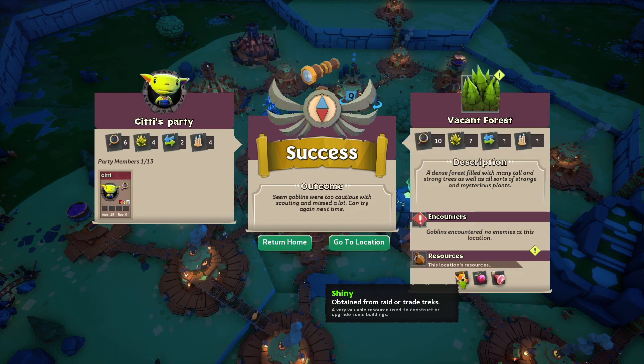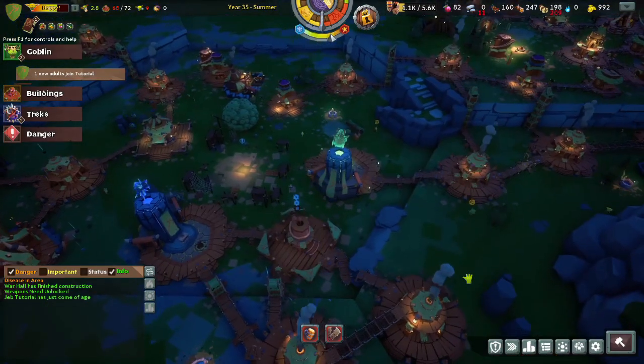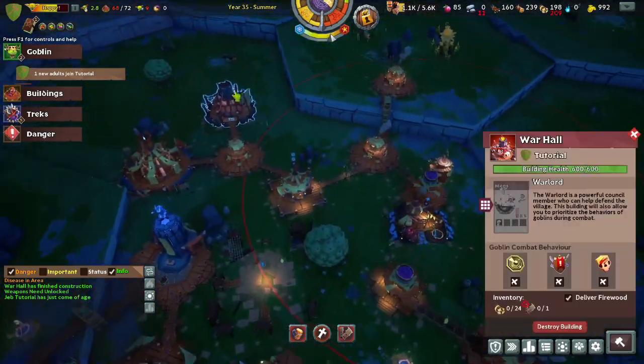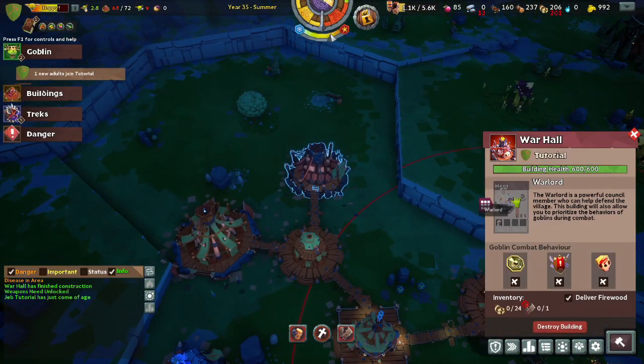In this forest, we got Shiny, which is a very valuable resource that you can only get from tracks such as this. Berries and meat, which means this place has food, so we're definitely going to want to send a raid there. We're actually going to wait for everyone to get home before sending that off, because we sent our war chief — our warlord.